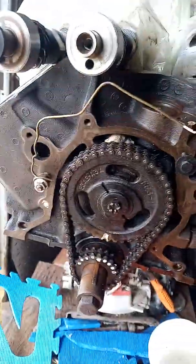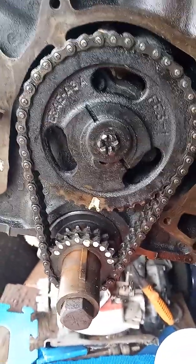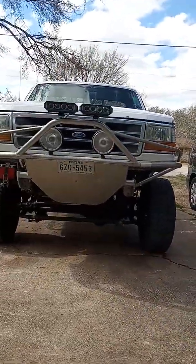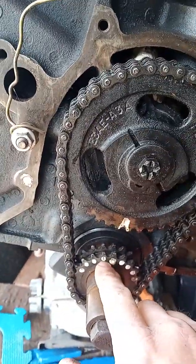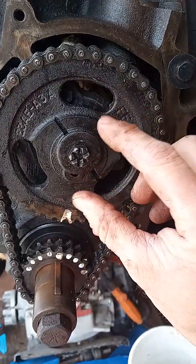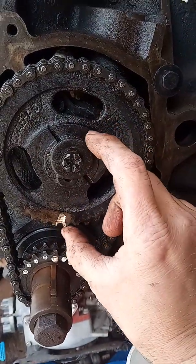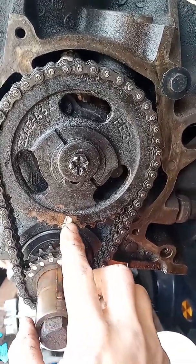We've got a small block Ford — this is a 351 Windsor, and it applies to a 302 as well. This is just for demonstration purposes; the adjustable timing set is already installed on the other engine. These little dots: advance is this way, retard is this way. Each dot represents two degrees. When you advance the camshaft, take the timing set off, leave the camshaft sprocket where it's at, and advance the crank until the advancement line lines up with the dot on the camshaft sprocket.